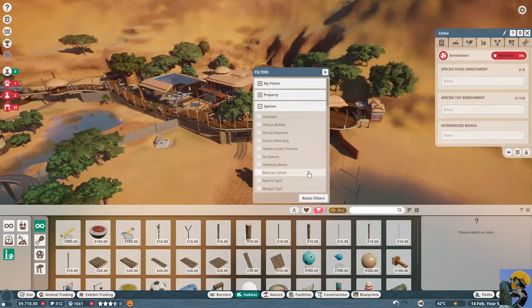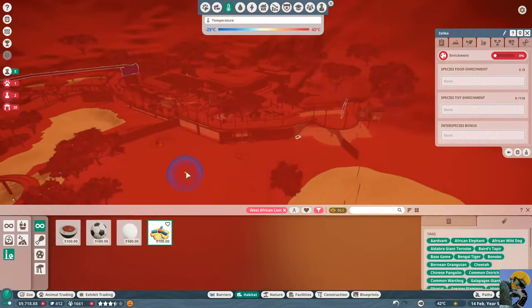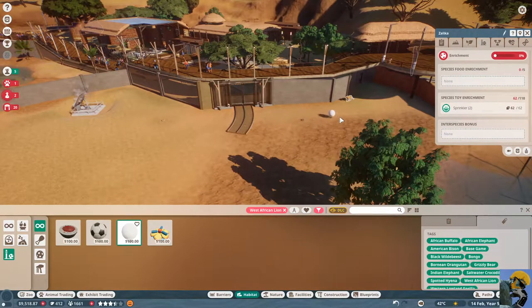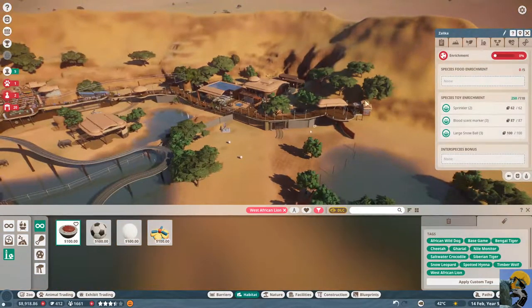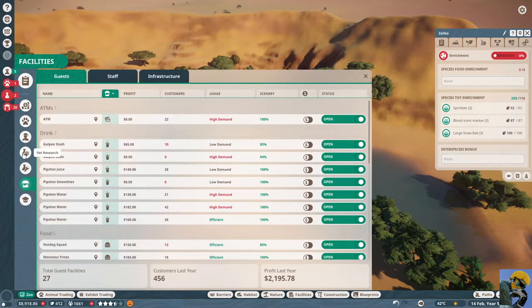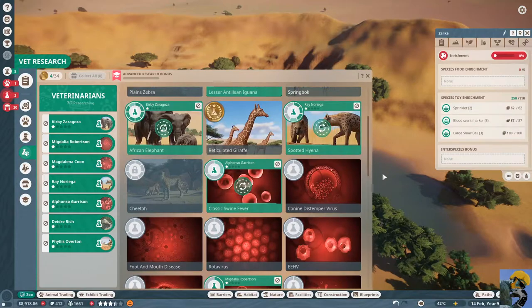Let's go to the habitat and build some enrichment items specific to a West African lion. The West African lion wants a sprinkler, a snowball, and a blood scent marker. But it wants food enrichment, which I don't have researched. So it's time to go over to the zoo, look at our research, and pull everyone over to West African lions — pronto. Cancel, cancel, cancel.